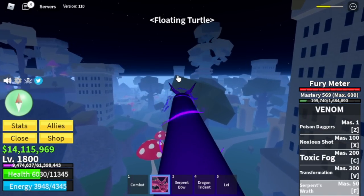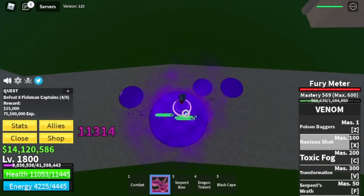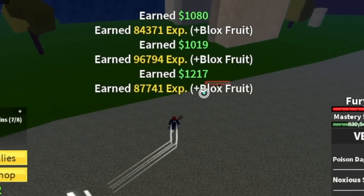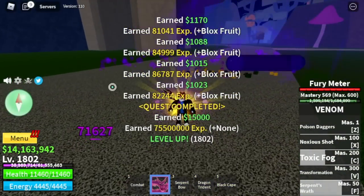Next island is the Floating Turtle. We're just gonna beat 4 mobs here. First is the Fishman Captains — we're gonna level up 25 times here. Focus on grinding that, even if a raid has spawned. Just focus on grinding. We're gonna grind 25 levels here and when you reach level 1825, move to the next mob.